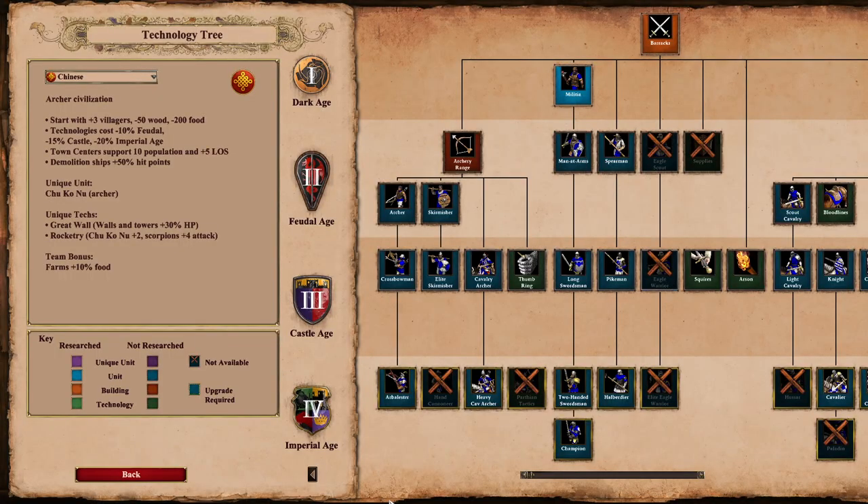Hello gamers, I'm Eidal, and today I'll be showing you a very interesting build order with the Chinese, as used by Slam in Master of Arena 6, where he was the only player who managed to win a game against Doubt using this very special strategy. So let's go into it.